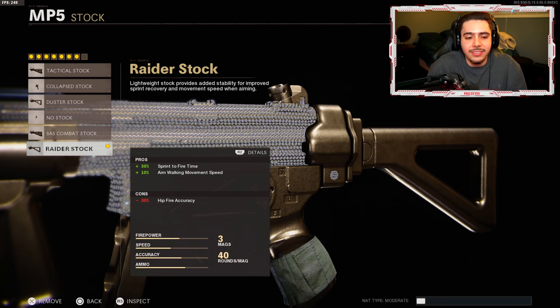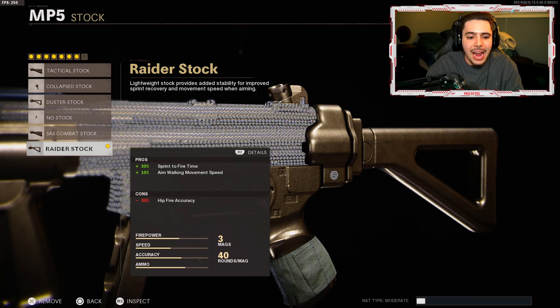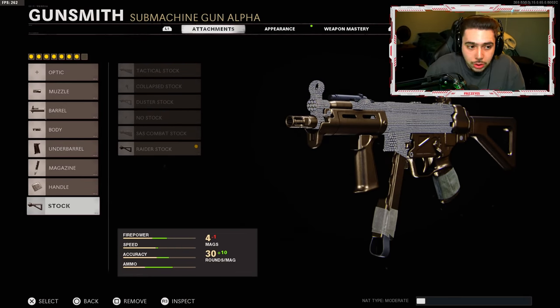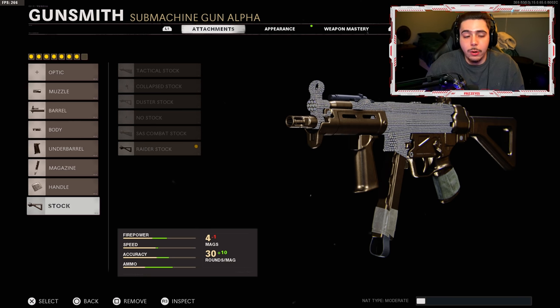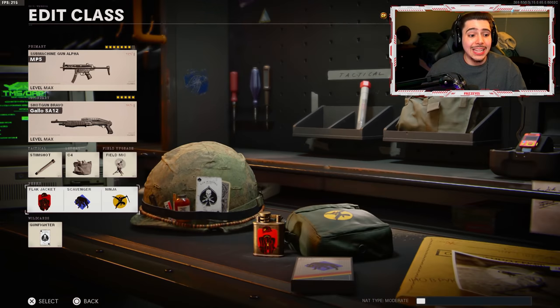My final attachment is the Raider Stock. The stocks in this game are so underrated — we get plus 30% sprint to fire time so our weapon comes up quicker after sprinting, and plus 10% aim walking movement speed so we strafe quicker, making it harder for the enemy to hit us. That's at the cost of negative 30% hip fire accuracy, which is okay because I don't hip fire at all anyway. That was a handful to go over. If you want to see more seven to eight attachment setups let me know — this is the most powerful setup I can possibly make with the MP5.